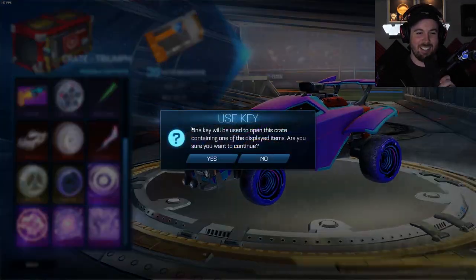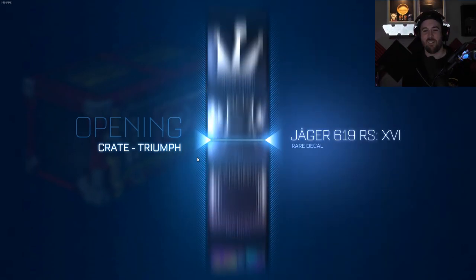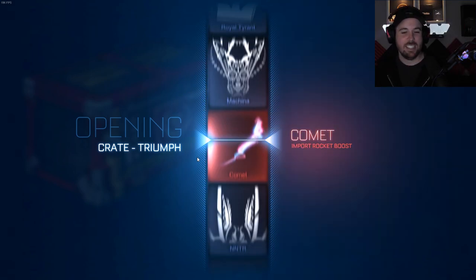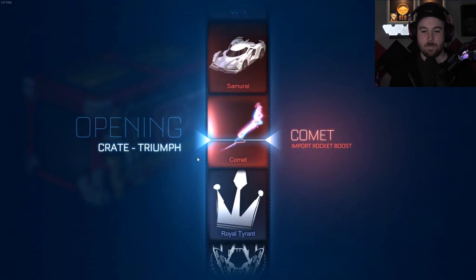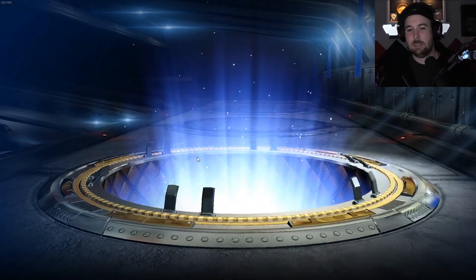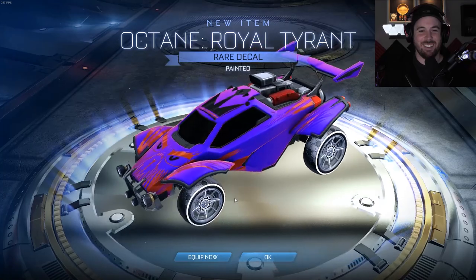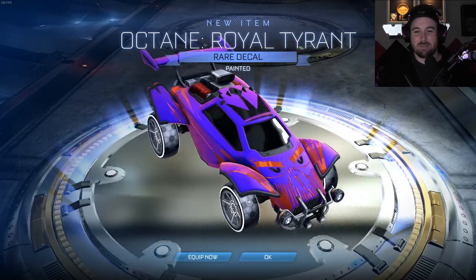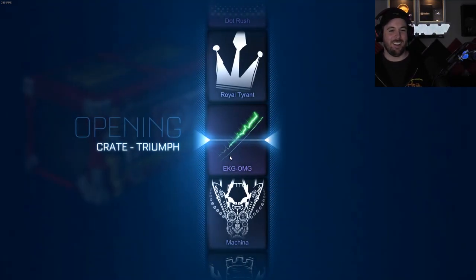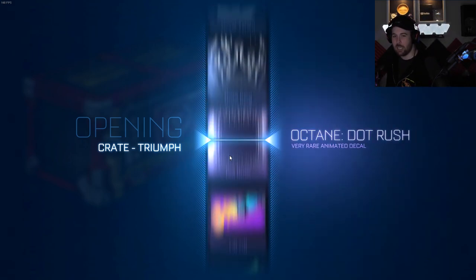Those black markets and those exotics both look amazing — we gotta get one of each. Let's just get a banger off the bat so I don't have to stress for the whole episode. Royal Tyrant — okay, that's fine, I wanted that anyway. Painted black — let's go! That's actually crazy for one of the first items, painted black Octane.